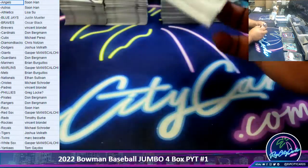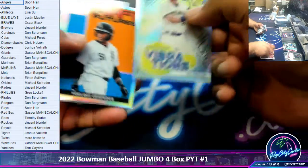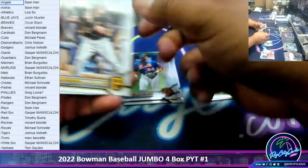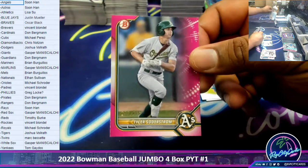All right, last box mojo. Good luck, everyone. Let's see what we got here. Saw a little pink back there - what's that about? Tyler Soderstrom, 299, A's.